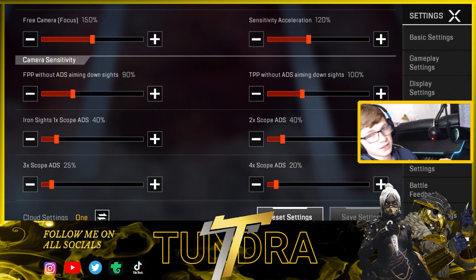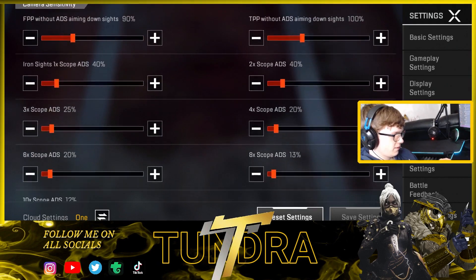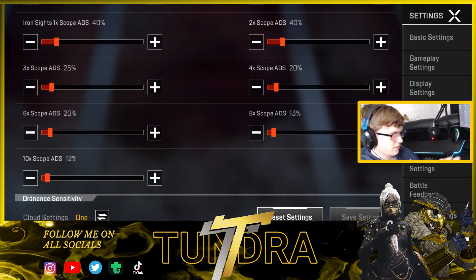I'm actually on phone, I don't play on iPad. My normal sense for my sights is really low because I use thumb sleeves, so you can swipe across the screen really quickly and make really fast adjustment moves. My iron sight speed is on 40 — I feel like this is really comfortable. I've also got my two-time scope sensitivity on there as well because I feel like it kind of matches.